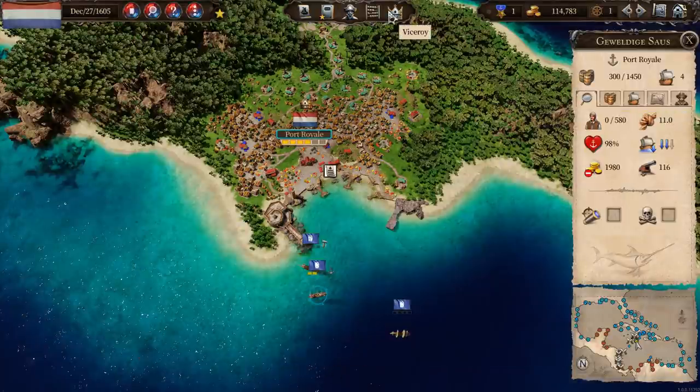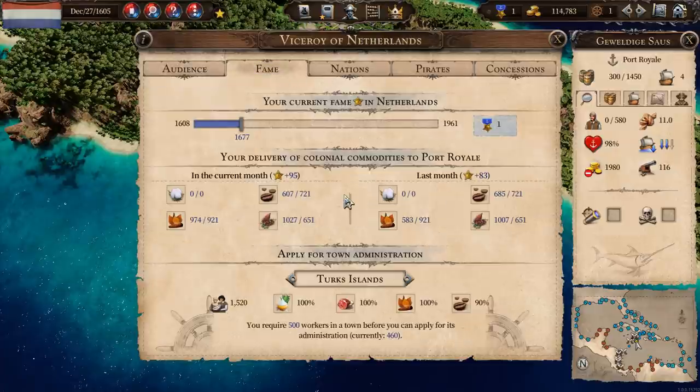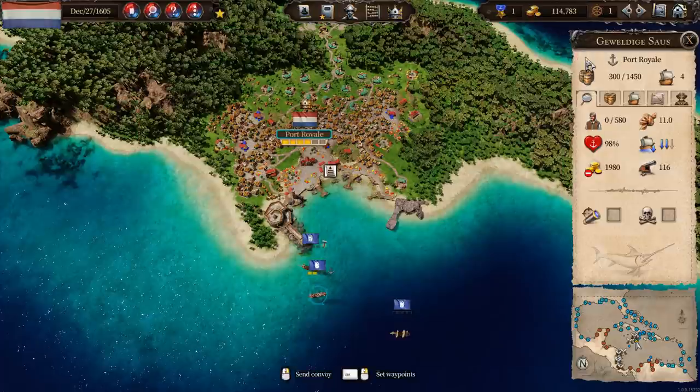All right, cool. Now what's that done to our fame? Hooray! Look at this — we've actually done all of the tobacco deliveries. That's got us a nice bunch. We've already done all of the cocoa, we've almost done the coffee as well. So we're maxing out our deliveries each month, which is really good.